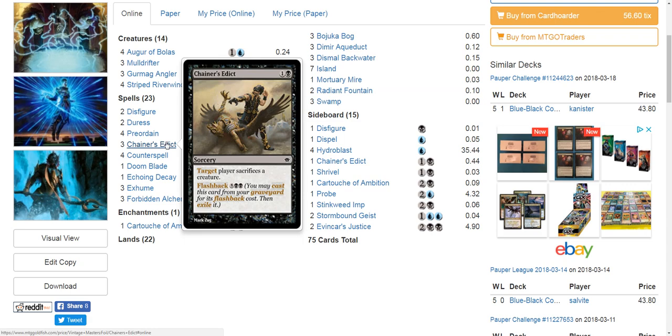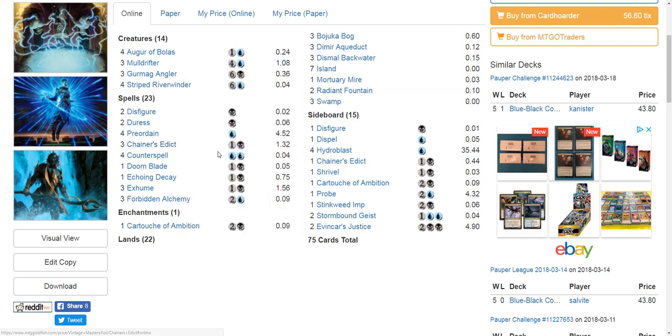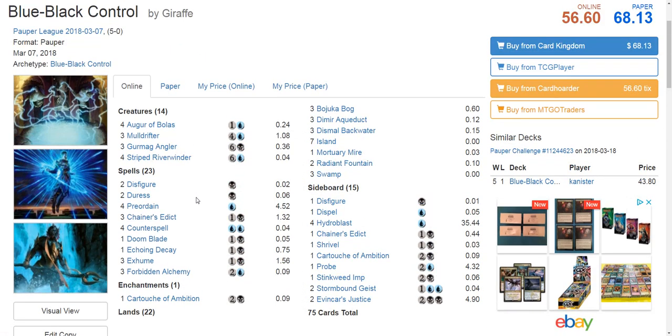There's also that black colorless two-cost instant where your opponent sacrifices a creature — target player sacrifices a creature and then gains life equal to the creature's power or toughness. And Geth's Verdict is another one. There's just a ton of sacrifice effects that black has access to. You can mix and match these accordingly.